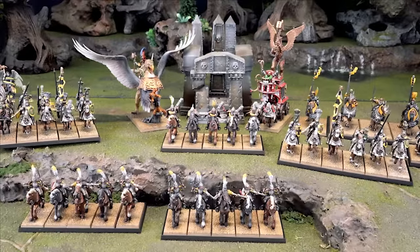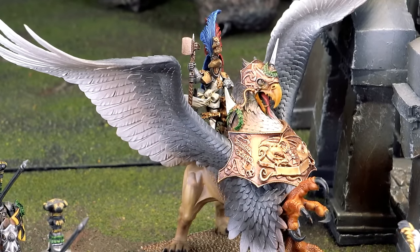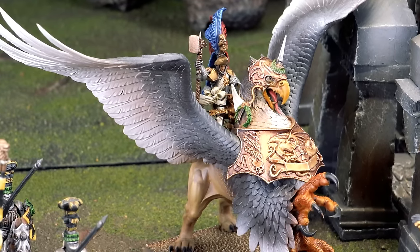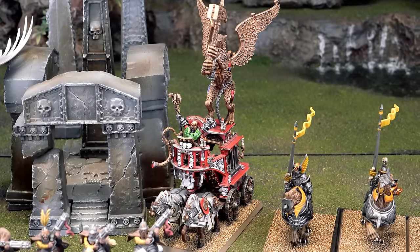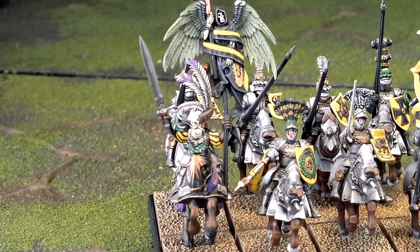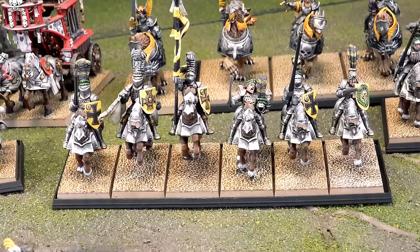Let's take a look at this Empire list — almost 2000 points. Led by a General of the Empire on an Imperial Griffin wearing the Bedazzling Helmet, full plate armor, and a great weapon. Next is the Lector of Sigmar on the War Altar with the Silver Horn for extra charging abilities, a Talisman of Protection, and a great weapon.